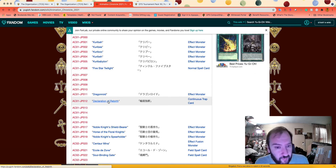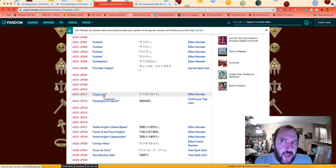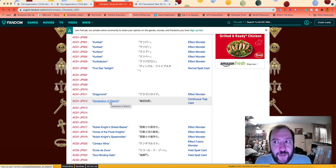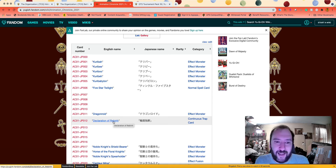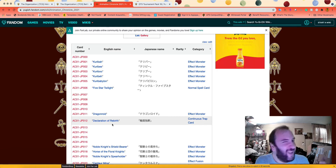Dragon Red and Decoration of Rebirth are in this set, which means they're not going to be included in the Cyber Strike structure deck. Decoration of Rebirth is a continuous trap that turns any monster into a type you want, which helps Cyber Dark a lot — you can turn all your graveyard monsters into dragons. Dragon Red is something Zane used in his Cyber Dark deck in the anime. This also means we'll probably be seeing the Infinite Impermanence common reprint in the structure deck, since it was pretty much the only card that would have threatened that slot.